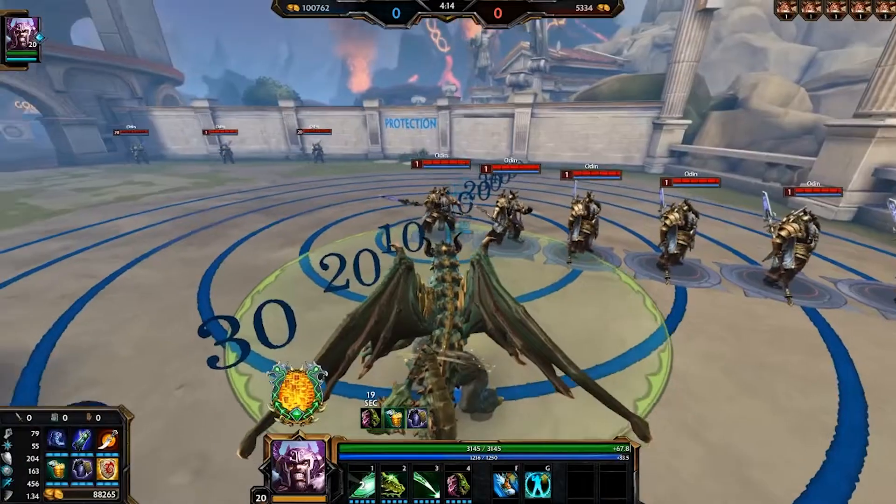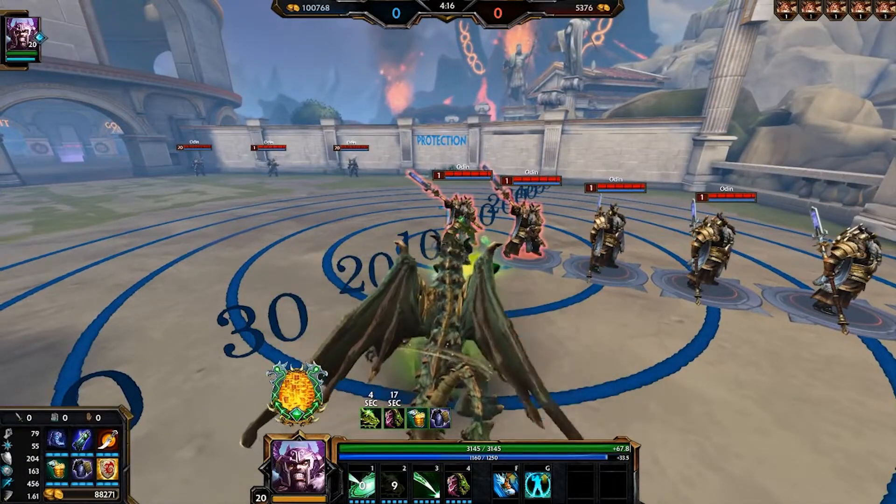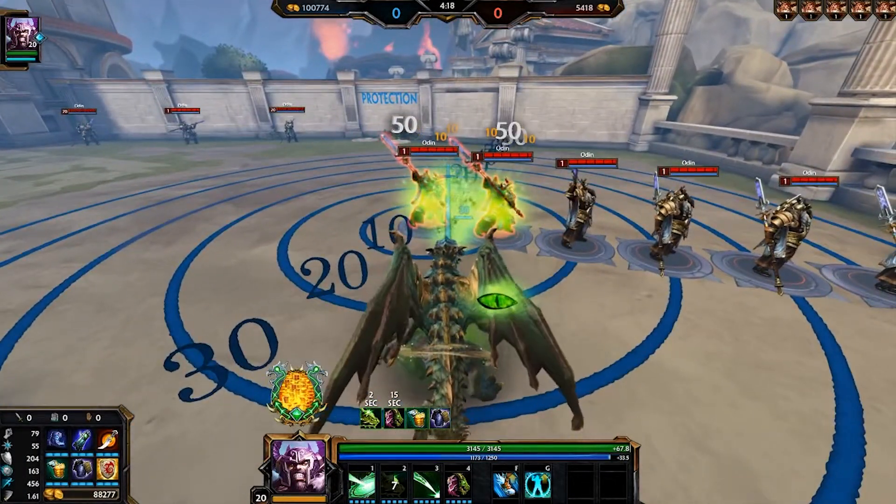The second ability becomes an area of effect buff, so now instead of choosing one target, you get to buff everyone that stands in an area. This is where Fafnir's objective burn comes into play, because now instead of buffing one player, you can buff your entire team right before you need to take a Gold Fury, and then burn it.